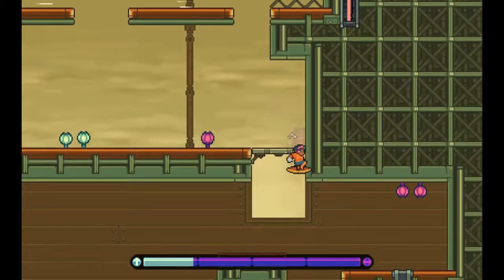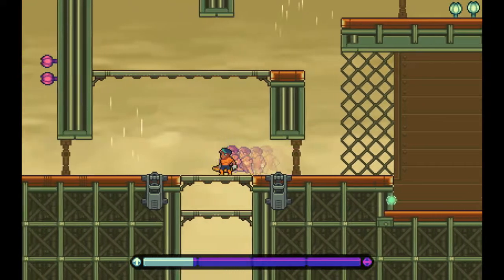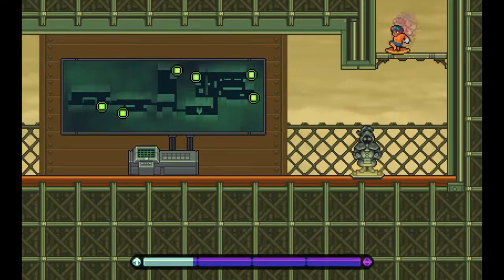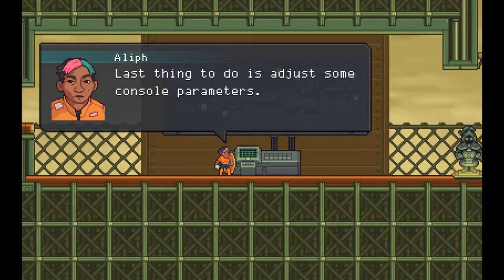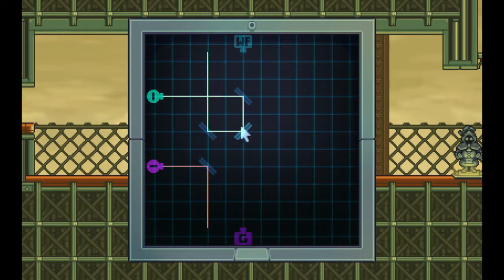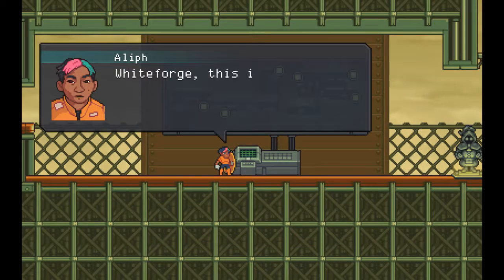Now we can blow this popsicle stand and see what happens after we solve the first three things. I'm assuming we're like halfway through the game. Last thing to do is adjust some console parameters — oh right, the little mirror thingy. Yeah, there you go. Extremely difficult. 'White Forge, this is Aleph.' 'Cheers Aleph — what a great job again. Pax and I have fixed up the plant together. I'm coming back now.' Great, see you soon.